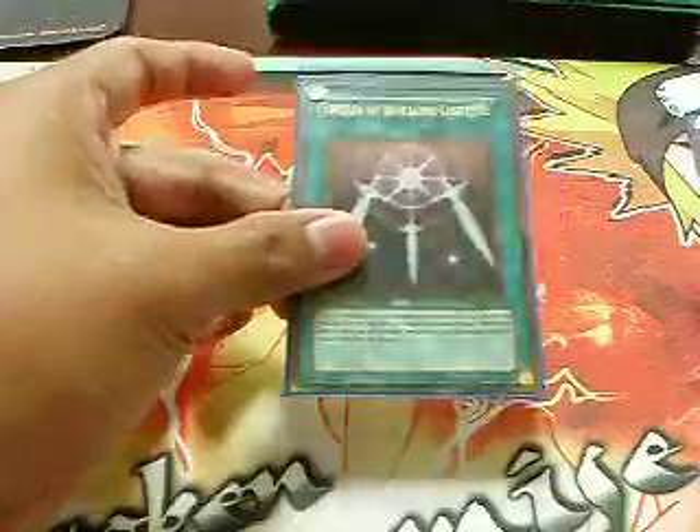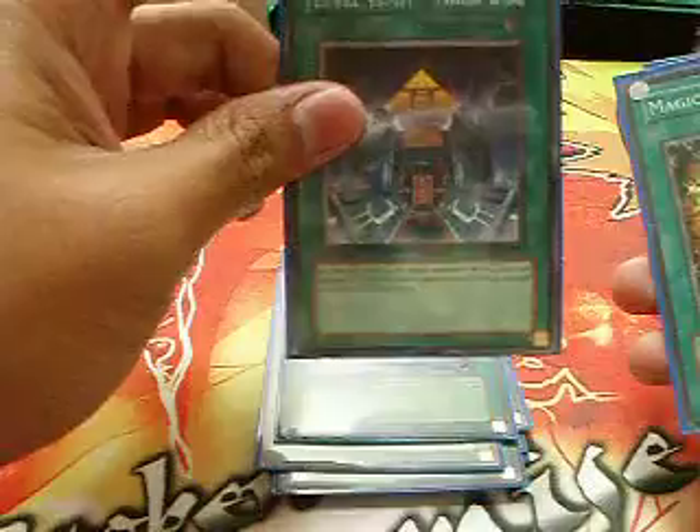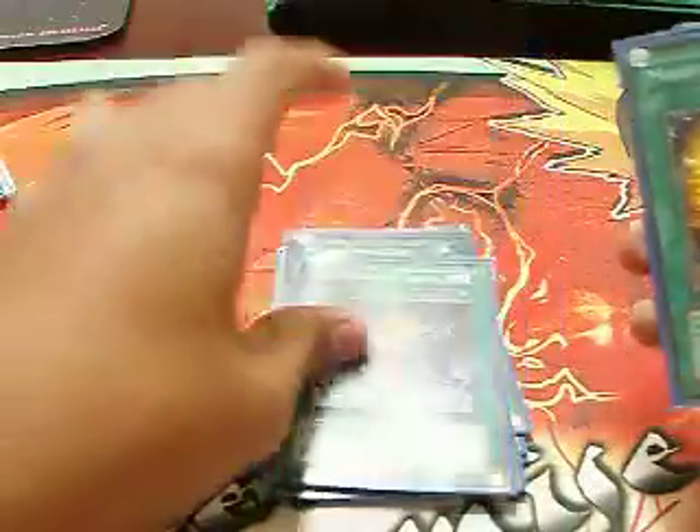1 Spells: Swords and Reaping, Monstera Reborn, Limit Letter Removal, Dark Hole, Heavy Storm, Solar Exchange, Level Limit Area B, 2 Magical Mallets, 2 MSTs, 3 Cash Cash, and 3 Anatomy. That's it for the main deck.